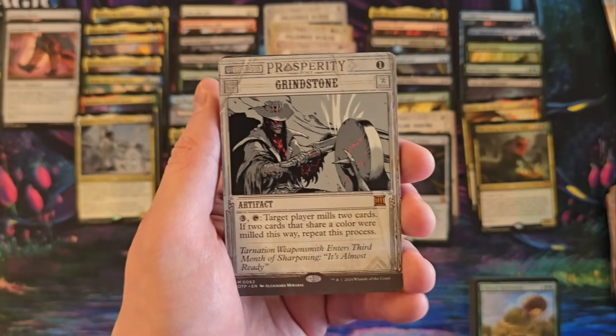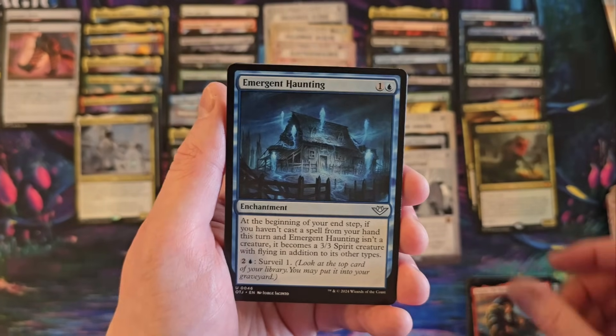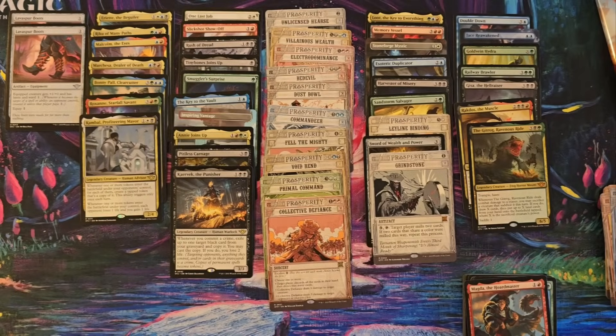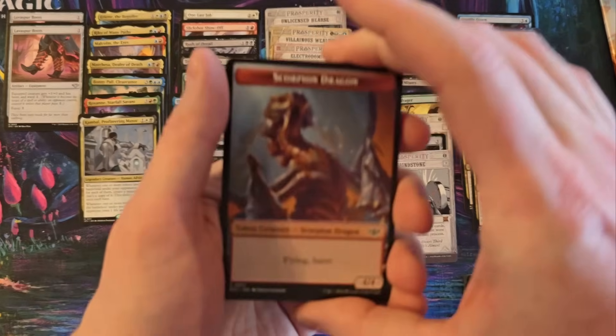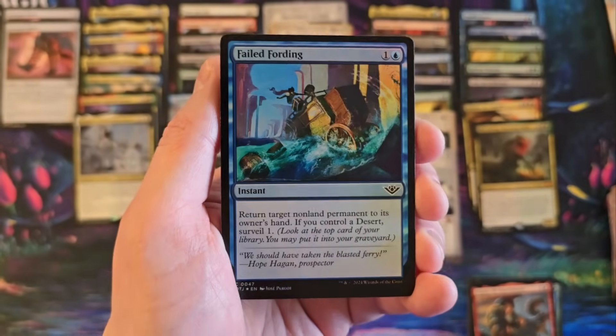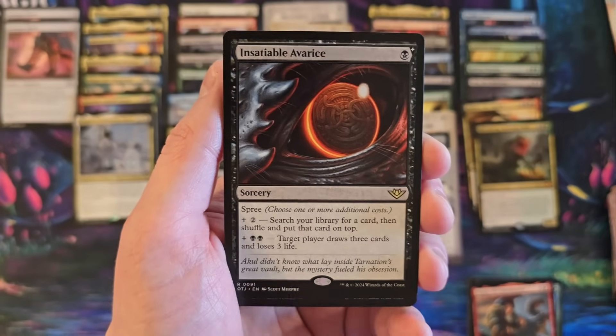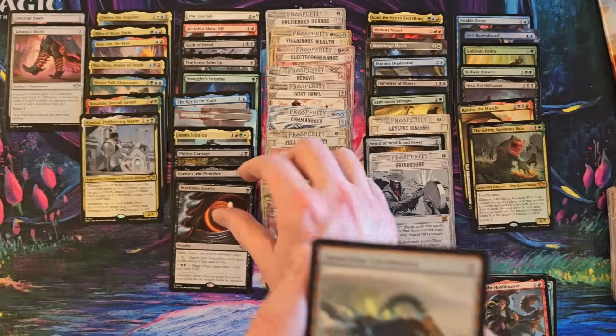Grindstone. Magda. Play boxes in this set are better than collector boxes — way-too-soon comment. Humiliate. Insatiable Avarice — seems cool. And in our spree card, although I'm really kind of looking for the instant speed ones.